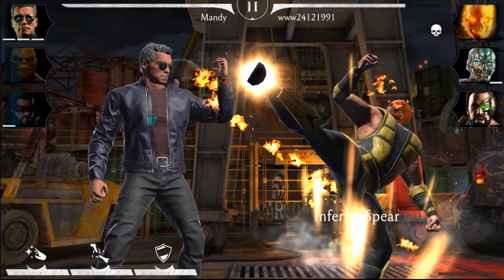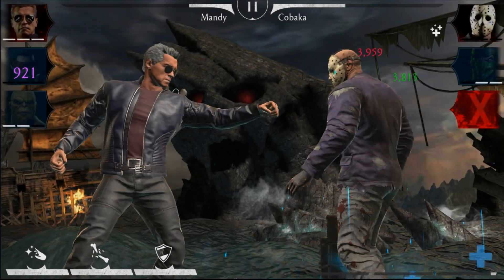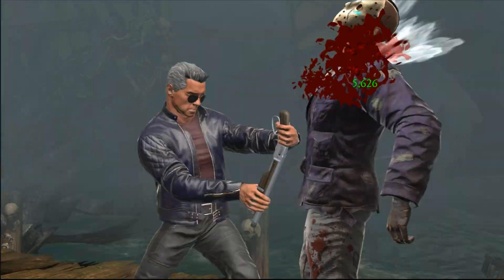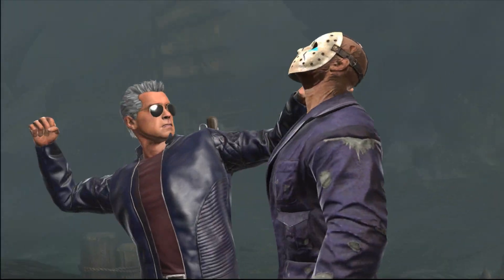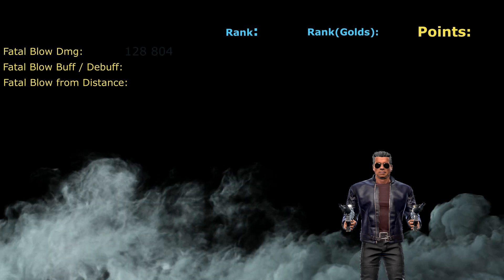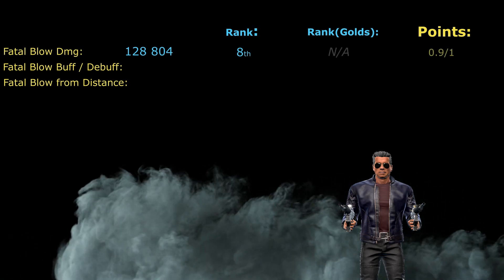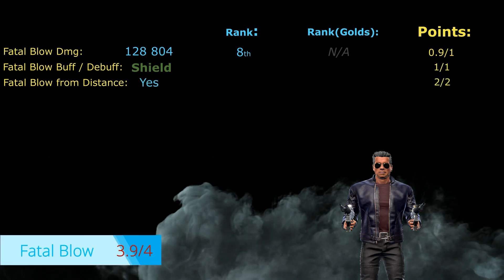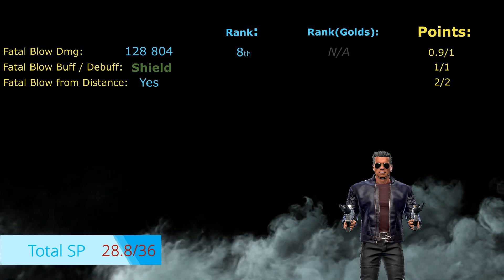The fatal blow of Guardian Terminator is pretty awesome — it brings a smile to my face every time. It has a very useful buff: shield applicable to your entire team. It can be cast from distance, though it will miss at long range, so be careful. Damage is 128,804, ranking eighth in the game. For his fatal blow, Guardian Terminator gets 3.9 out of 4 possible points. Total for all special attacks: 28.8 out of 36 possible points.